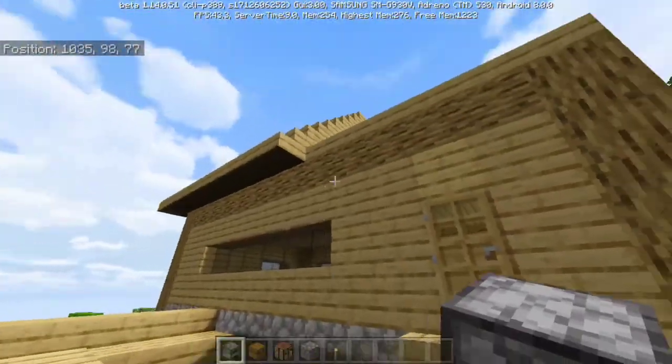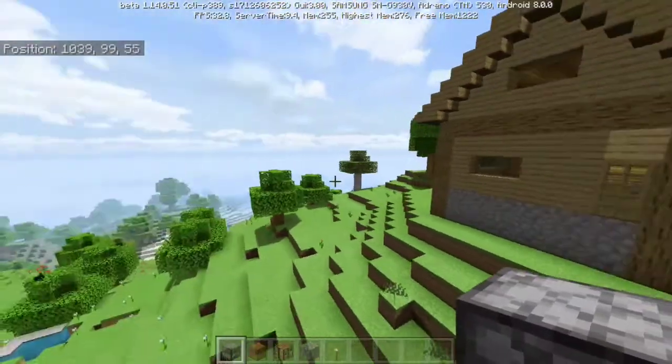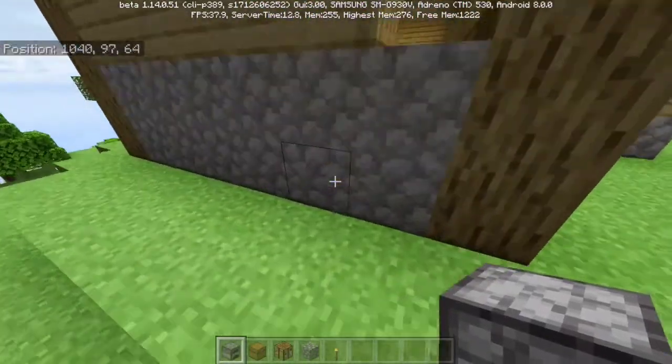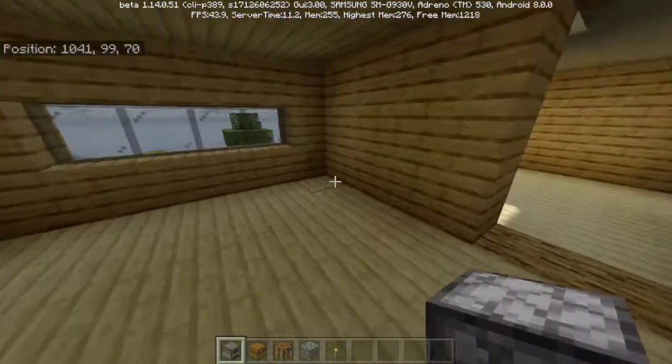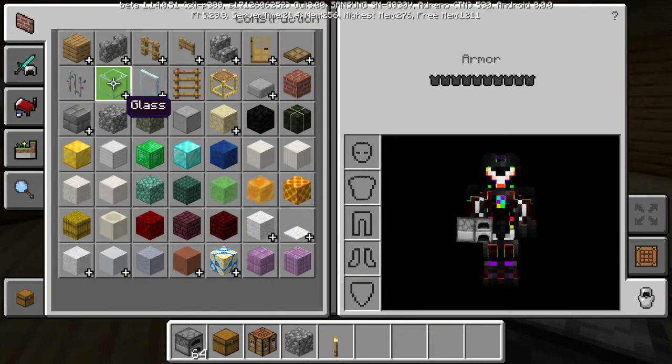We're going to be doing the roof to the patio and we're going to be doing the back deck as well. And then when we're done with those, we're going to be doing the interior of our new survival house. So let's go ahead and get down in here and go over some supplies that we'll need for the build. Let's go ahead and get some building blocks here.